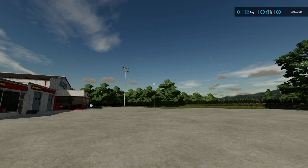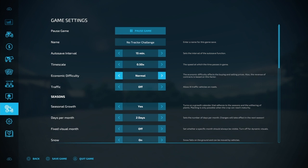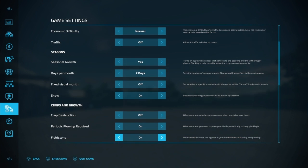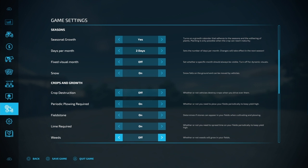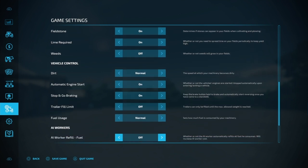We are here on Maypole Farm, farm manager mode, normal economy. The only settings I have off: I shut the traffic off for now, I might turn that on later. I'm going to do this with seasons — two days per month. I have fixed visual month off, snow on, crop destruction off, plowing on, fieldstone on for now, lime required on, and weeds are off because I'm just not having much fun with weeds and seasons. All the helpers are shut off.